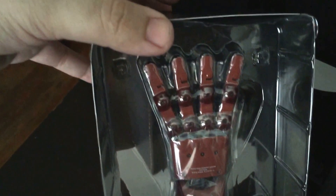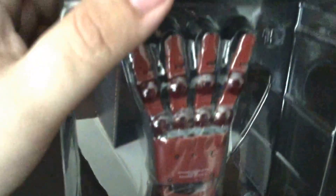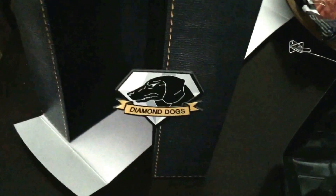We've got Big Boss's hand — well, the hand and arm — which is really cool. And this is pretty much what's inside. I do love the case; the case is pretty cool because it all bends.